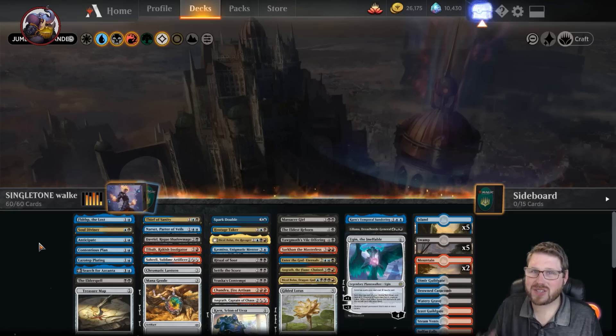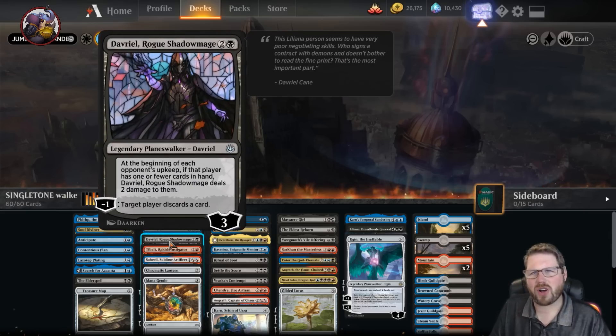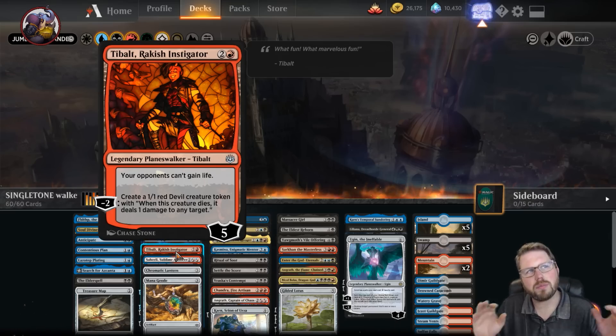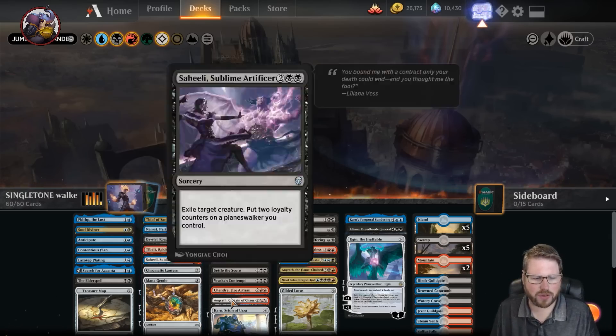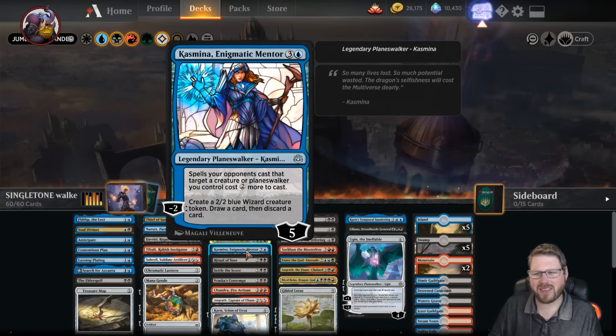This is the Grixis Walkers deck. Let's jump right in to the namesake card: planeswalkers. Starting off at three mana we have Narset, Parter of Veils, which draws you more spells and more planeswalkers. Davriel is just solid card advantage. Then we have Tibalt, which brings up a really important theme of this deck — putting creatures onto the battlefield that we can use to block and protect our planeswalkers. Tibalt does that, Saheeli does that.